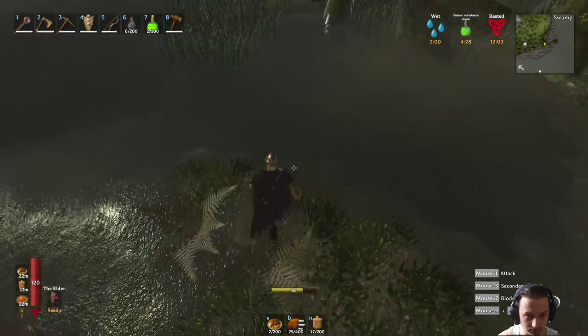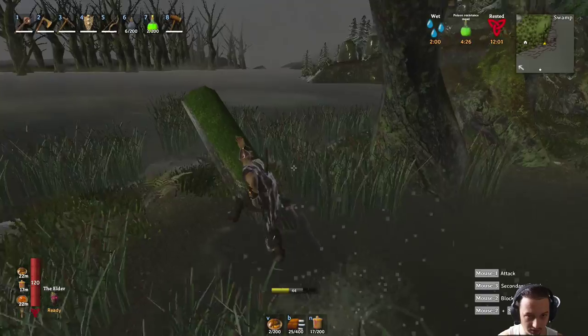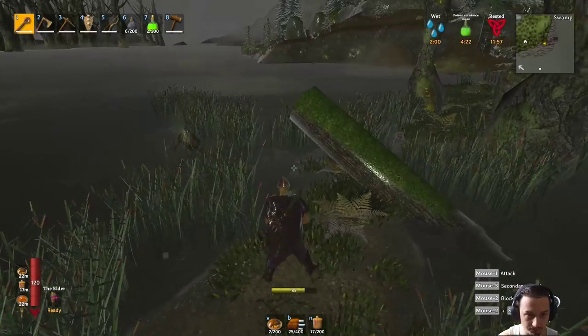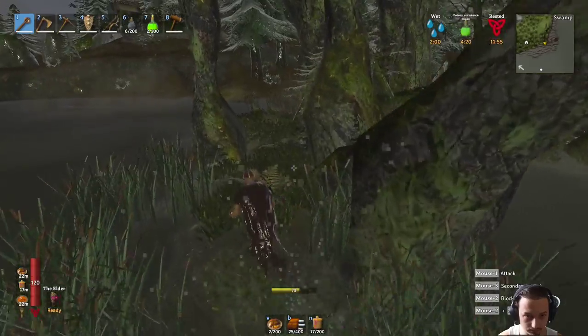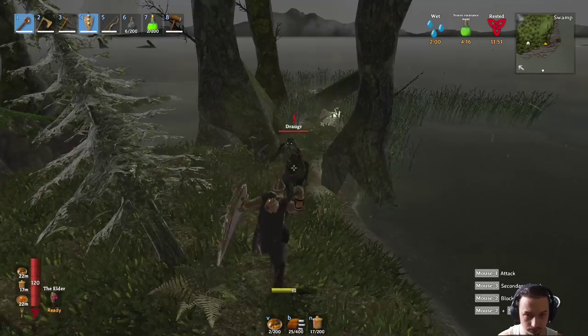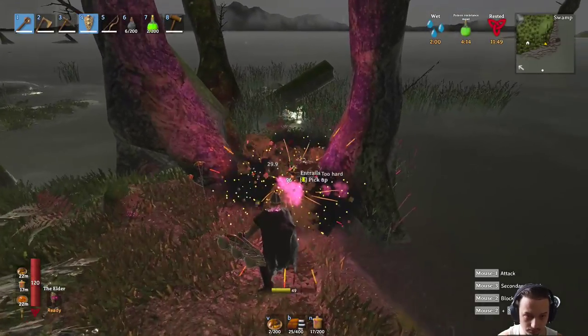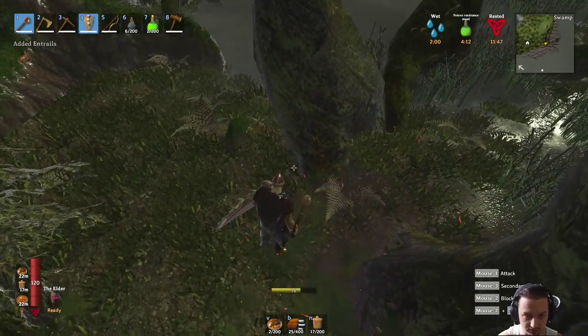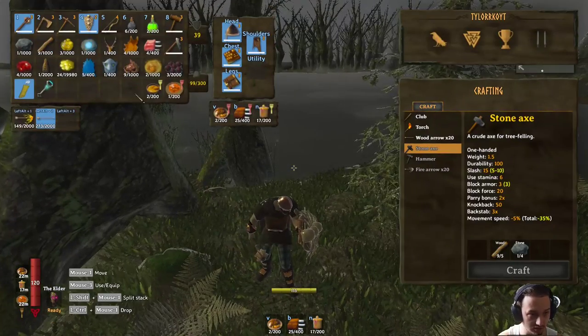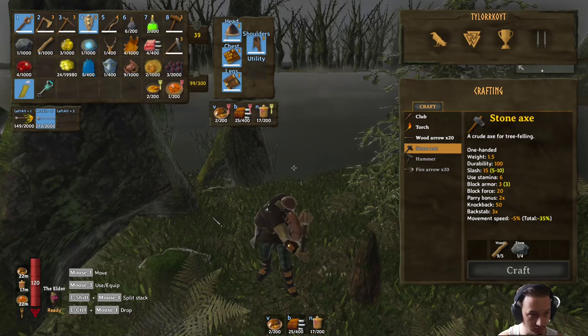Let's hit some stones. I'll cross over here real quick, I think there's another draugr over here somewhere. I don't remember where it went - oh there he is, I'll bring him on over here. Here we go - we got turnip seeds boys, we haven't got those yet, awesome! I also cleared out my inventory because I knew we were going to need it, and we're almost full already.